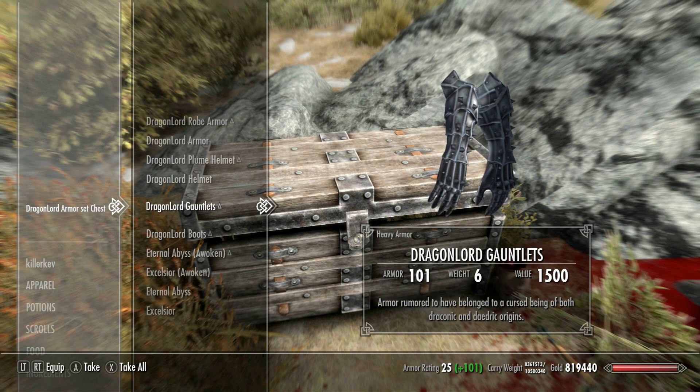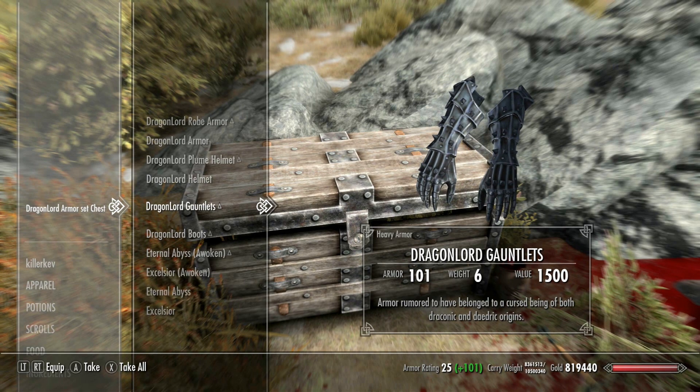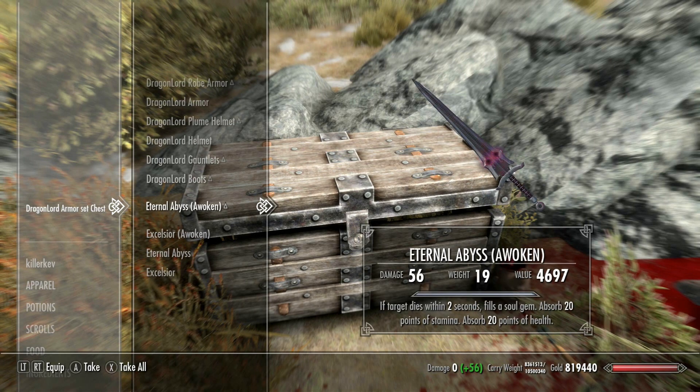Gauntlets looking absolutely on point as well. I love the fact that there are no vanilla textures here - they've actually made their own textures for the armor, with a whopping 101 base armor value for these gauntlets, which I think is the highest we've seen on a base value for a modded item. We've got the Dragon Lord boots as well, looking absolutely fresh - again 101 on the armor value rating with a weight of 6. Not too bad at all.